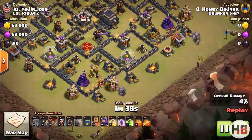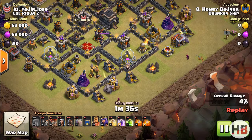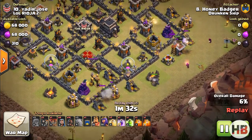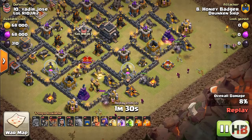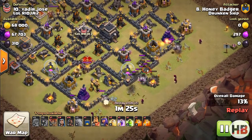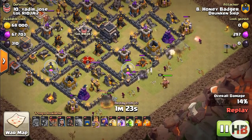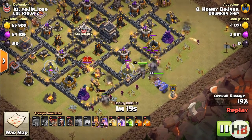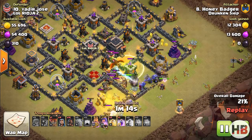Carefully watch — the first two golems are being deployed with wizards behind them. See how the army camp pulls everything inside the base, leaving the heroes and clan castle troops with no option but to go inside, thus causing maximum damage. This way the kill squad will go deep inside the base.